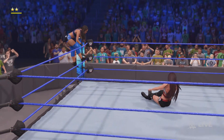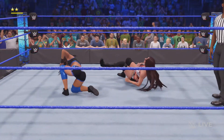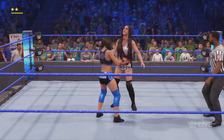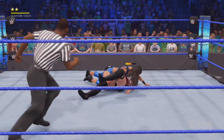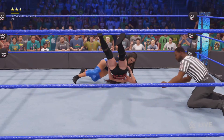It's time for KC to take advantage of that misstep and take command. Bryce dropped him. 360 to a double-leaf face breaker. She's going for it — one, two, three, two. Almost ended it there.